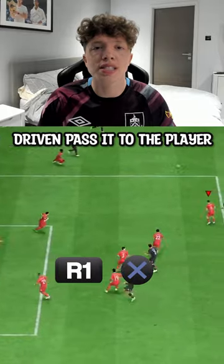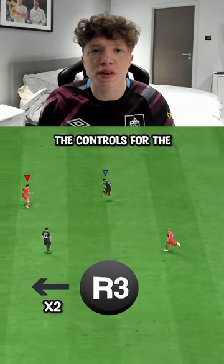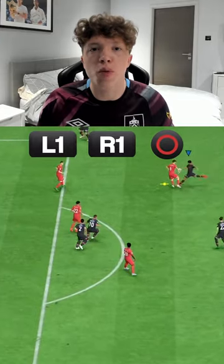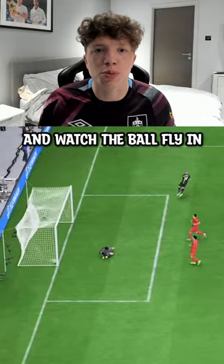Then you need to driven pass it to the player who will be on the edge of the box, perform a rainbow flick, and as soon as you've done the controls for the rainbow flick, perform a power shot. Aim it for the far post at full power, and watch the ball fly in.